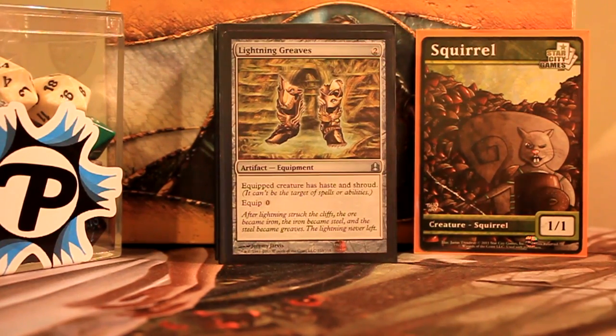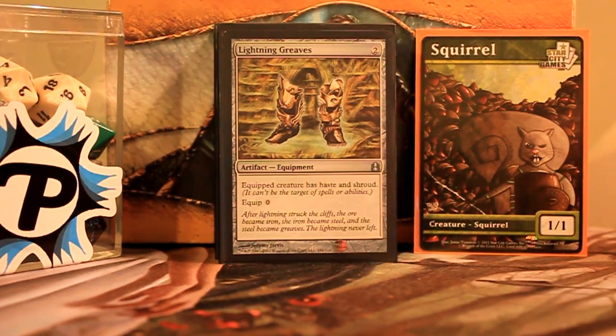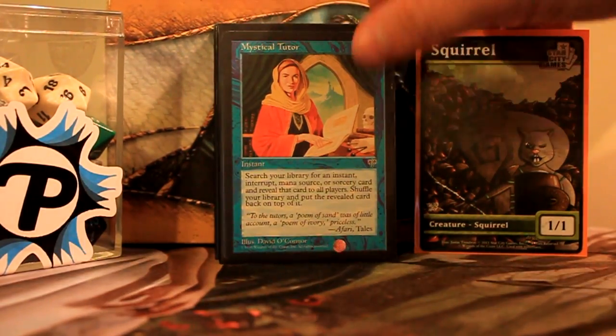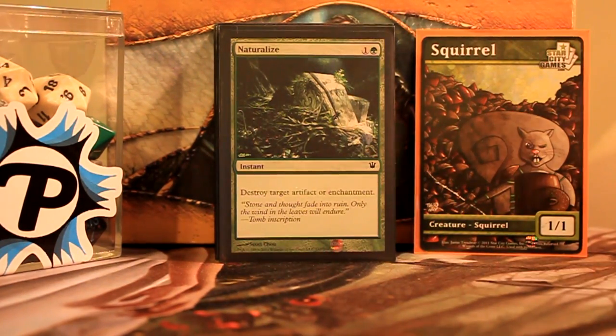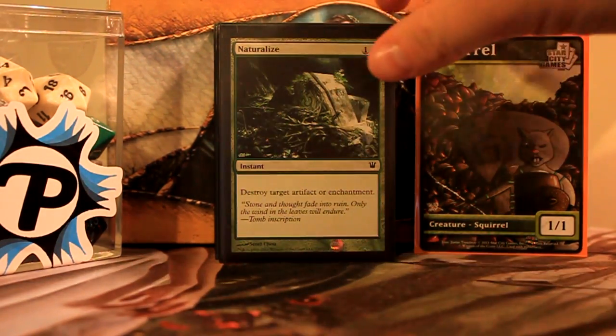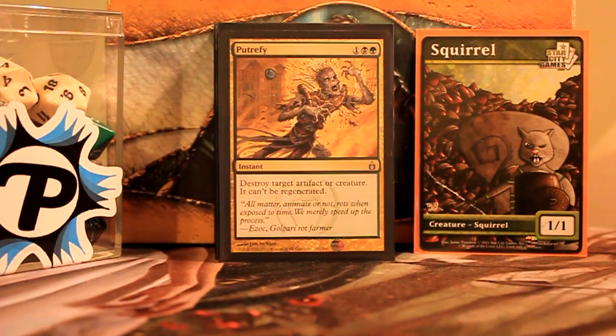Lightning Greaves — usually sticking this on Mikaeus or Vela. Mystical Tutor lets you search for things. Most importantly it lets me get Naturalize. Without fail, Thrumming Stone will get O-Ringed, Detention Sphered, or something — so I've got to be able to get rid of that.